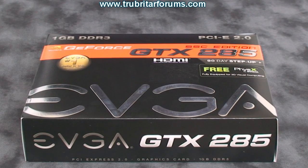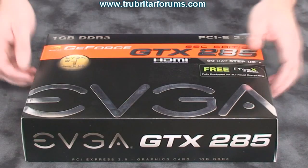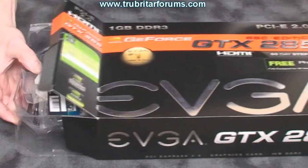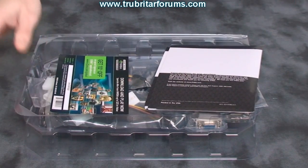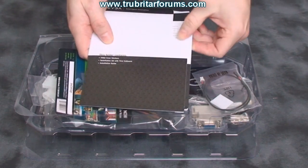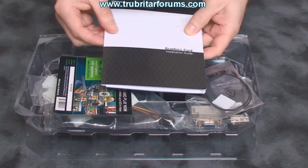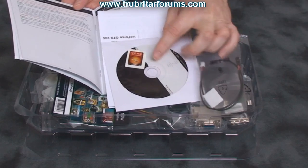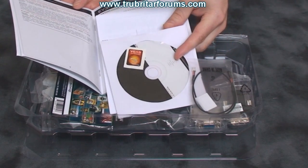Let's have a look inside the box and see what comes with this card. We have the usual information bundle. In here we have a graphics card install guide, driver CD, case decal, and what looks like a quick start guide.